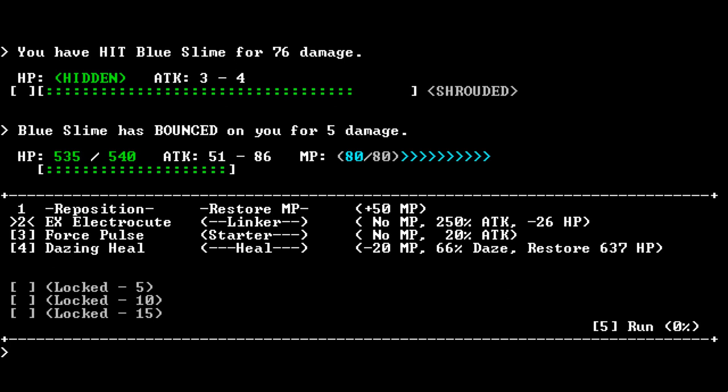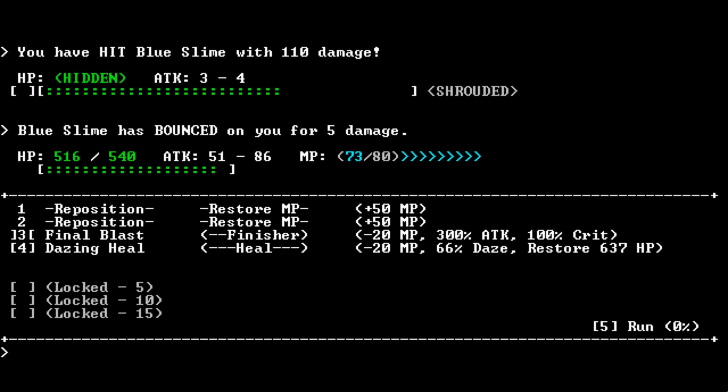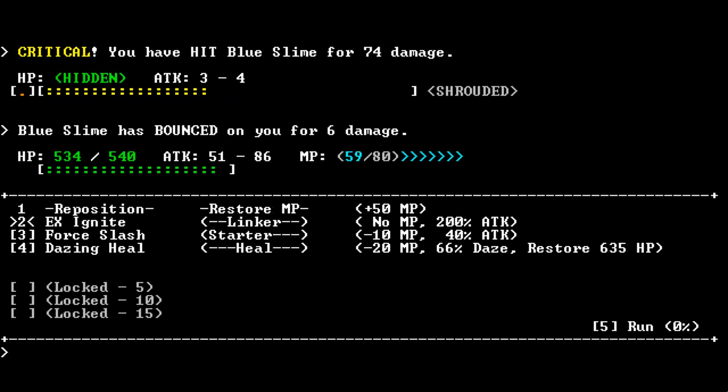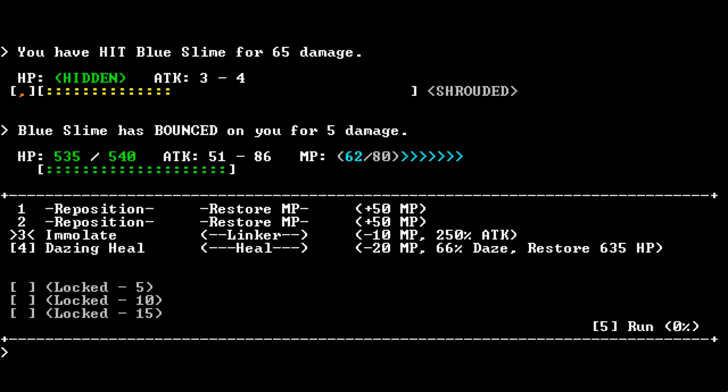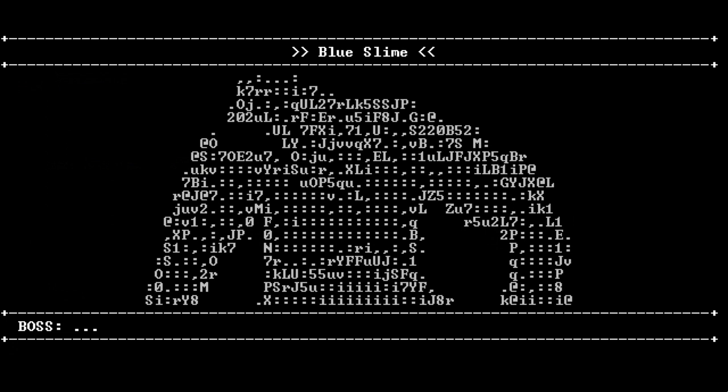Or you can do a linker, which will link this attack to the previous one and give you access to more powerful attacks. Let's do an electrocute — we grazed it for 84 damage and it did 3 damage to us. Now we're going to do another linker, the Energy Nova — it'll expend 10 mana points. Bang, 110 damage and it did 5 damage to us. Now we're going to do the final blast, which is a finisher — that expends 20 mana points, 300% attack and 100% crit. Bang — oh, that was only 213. Let's do a life tap to restore some health, then ignite, then emulate, then a finisher — a mending beam, 500% attack, 378 damage. That was nice. Blue Slime is dead.